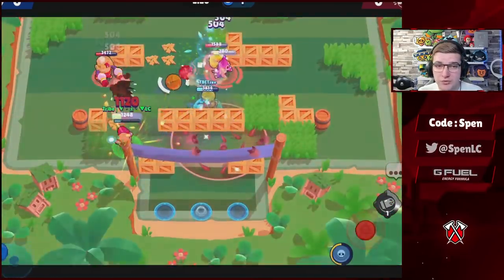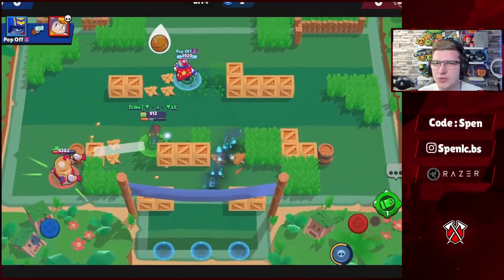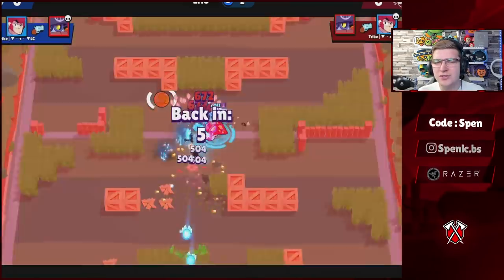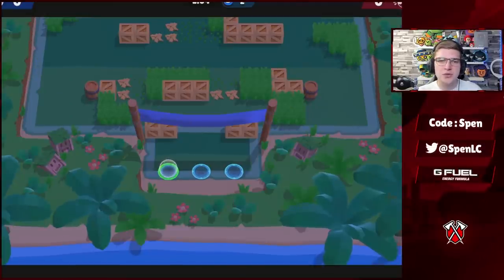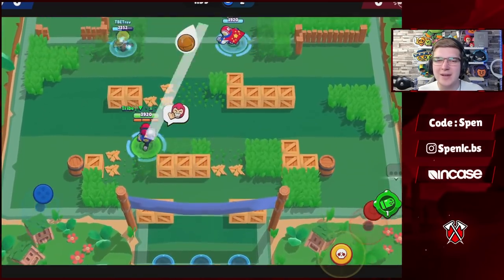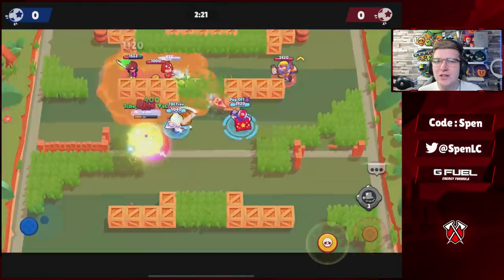Moving on to Colt — nothing's really changed in the last few months with his build. The best star power can be personal preference, but I think 90% of pros still use Magnum Special for that extra range. Slap is still a decent star power because it helps you maneuver on the map much quicker. In terms of gadgets, Silver Bullet is the best gadget for Colt by far — opening up walls suits Colt much better and is the main reason why he's even meta.